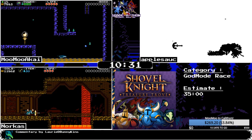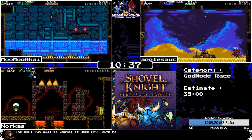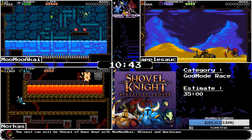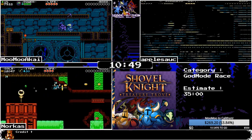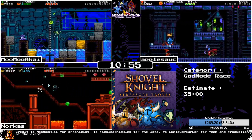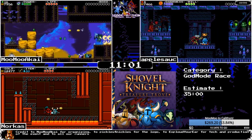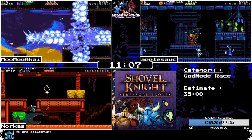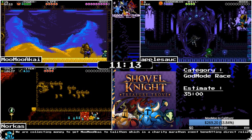Norcus just clipped through a dirt block. In these long rooms you have to kind of wait for stuff to break, so you have to optimize where you break things so you don't have to wait as much. Norcus is now flying through here. MooMoo is hitting the late parts of the Iron Whale fight, while Norcus is hitting the end of Lost City.